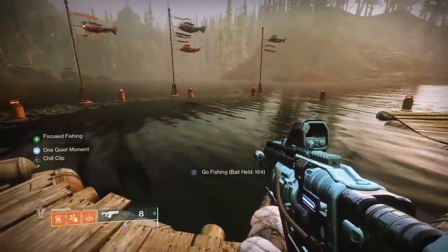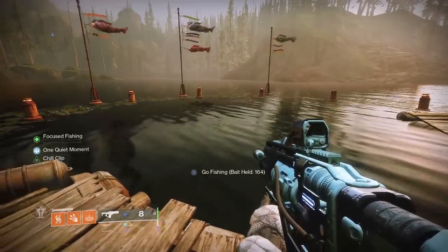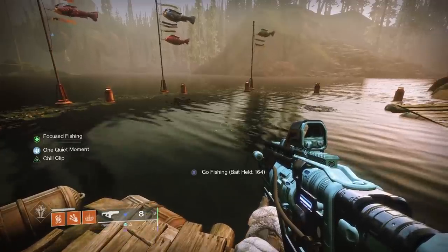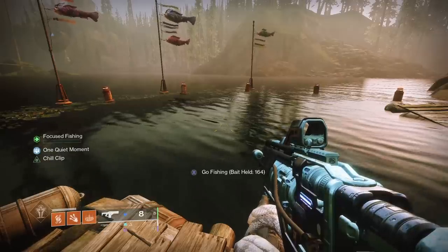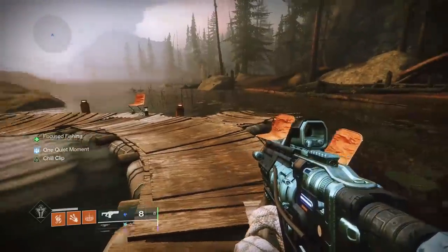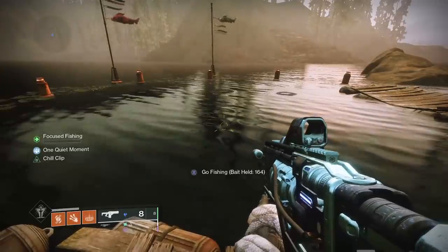Once you get to an area with three or more people, you'll notice 'Focused Fishing' on the left side of your screen. This bar increases the likelihood of getting legendary or higher fish — hopefully exotics — by every tier you achieve. You achieve tiers by getting legendary or exotic fish; each one adds a small percentage, and it counts for anybody. If there are nine people, all nine will be working towards the same focused fishing bar.